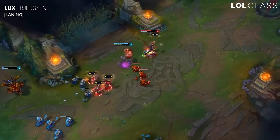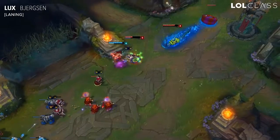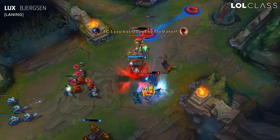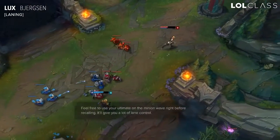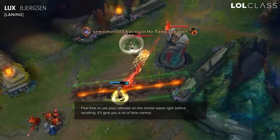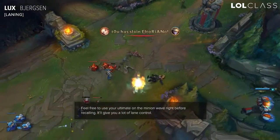You want to make sure that you're not being too aggressive because Lux is still very easy to gank. But if you stay at range, it's very hard for them to abuse you. Late in the levels, if you ever need to recall, I recommend ulting the wave — it gives Lux a lot of lane control and the opportunity to recall whenever she wants to.